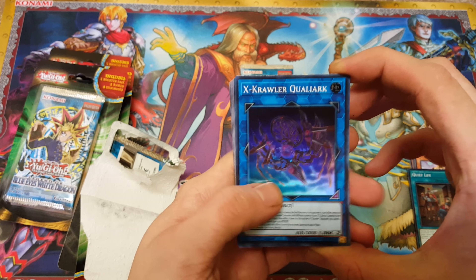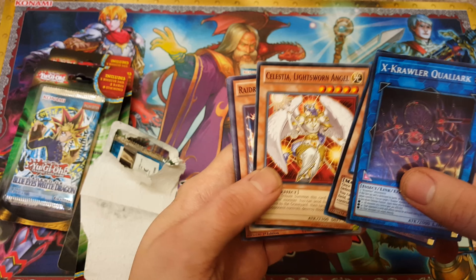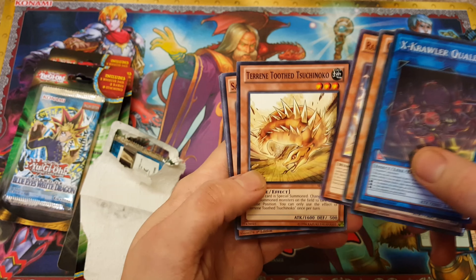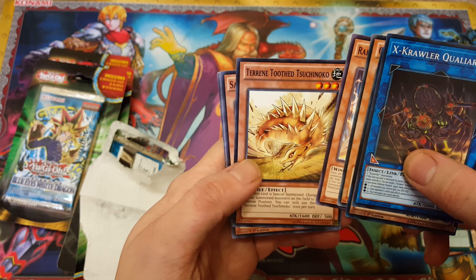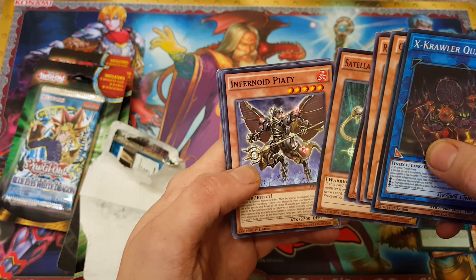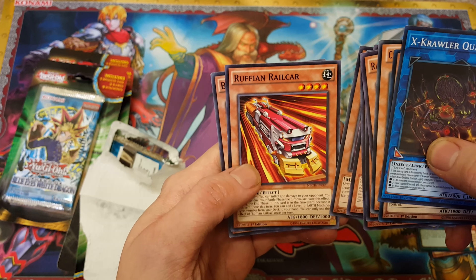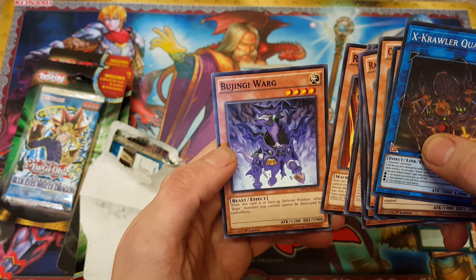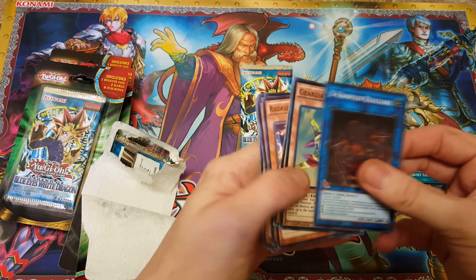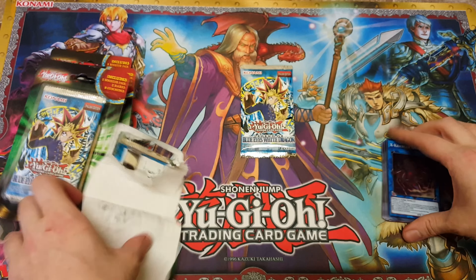X-Crawler Qualiark, another Girga Attacker, Lightsworn Angel, Raid Raptor Charlanus, Terrain Tooth, Shredder Ruffian Railcar, and the Bujin Warg. It's cool to get a Link monster though — I like that.